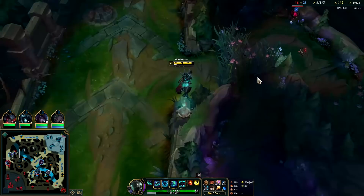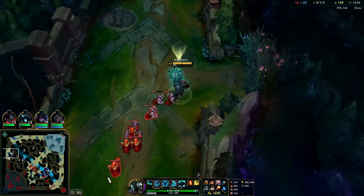Samira, what are you going to do? I have my R. We need to push this and take the turret — finally whittled Cho'Gath down, he's going to have to reset.